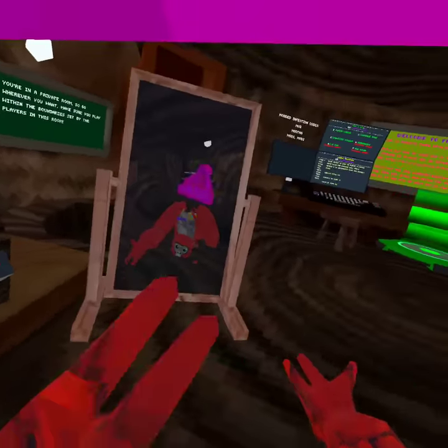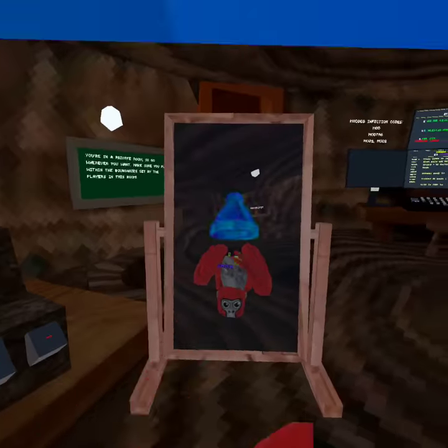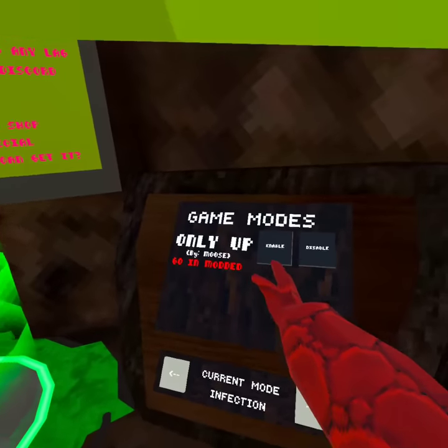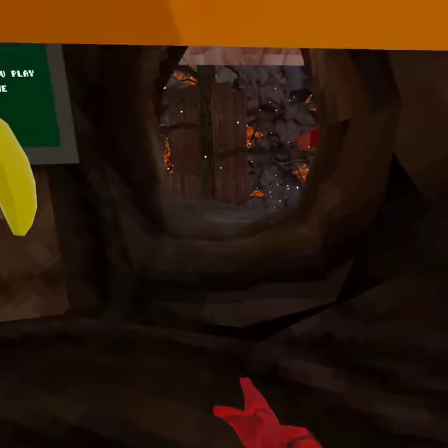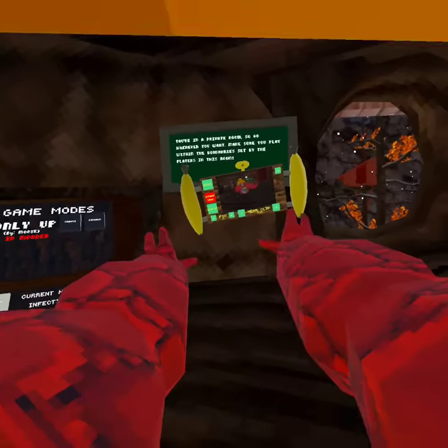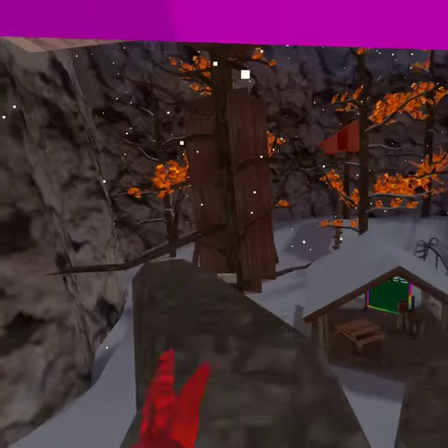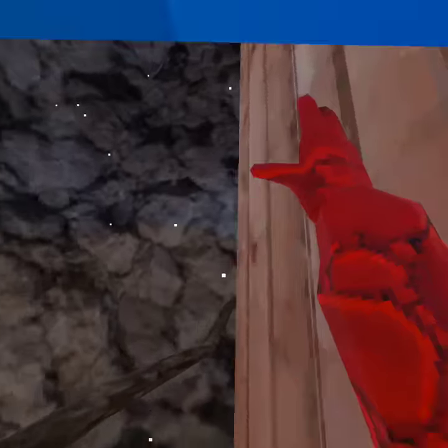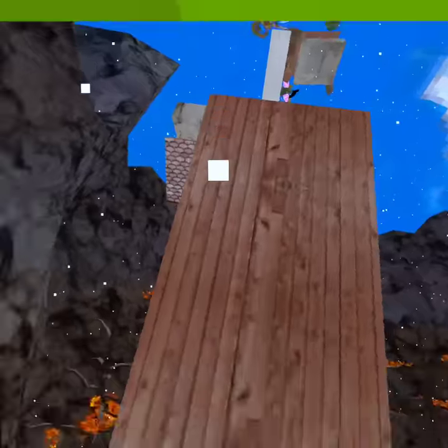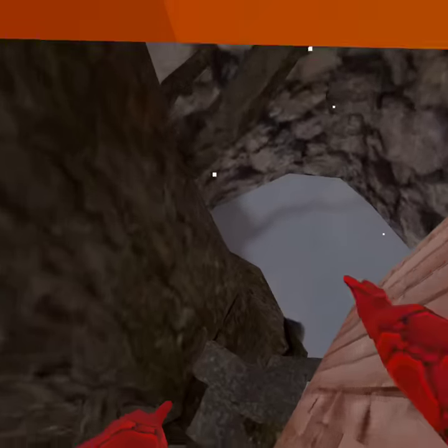To get the Only Up badge, go to game modes, press enable - it disables all your mods like platforms and stuff except for Steam long arms for some reason. So you can actually complete Only Up with Steam long arms, and it goes all the way up past the sky barrier.